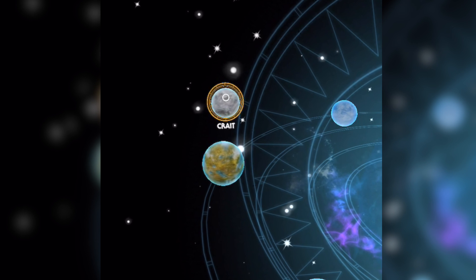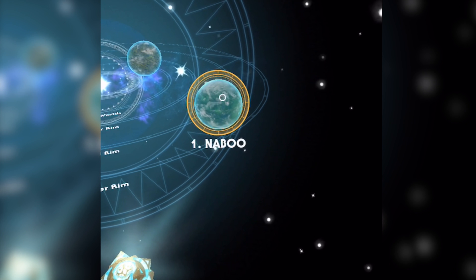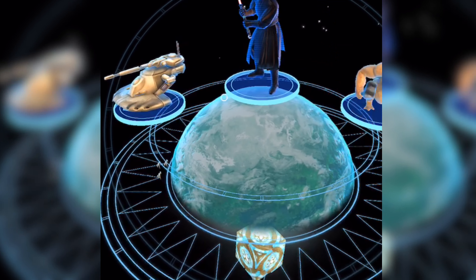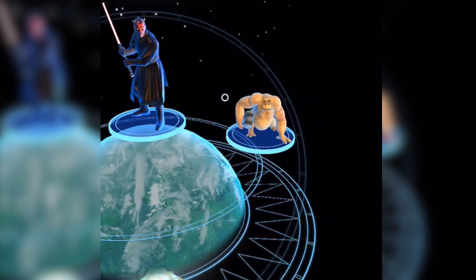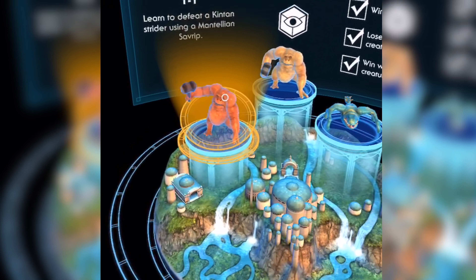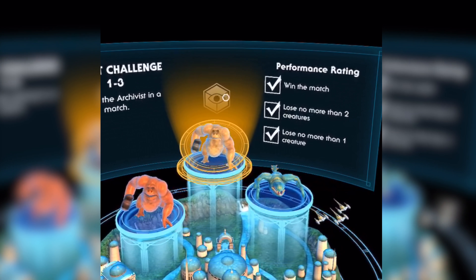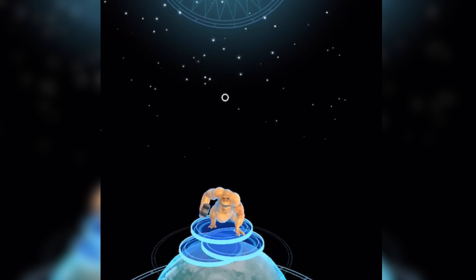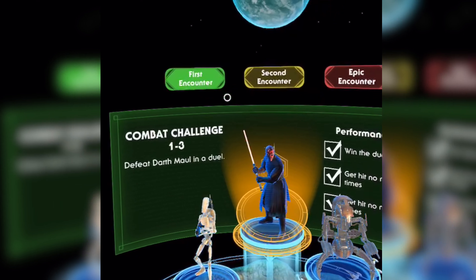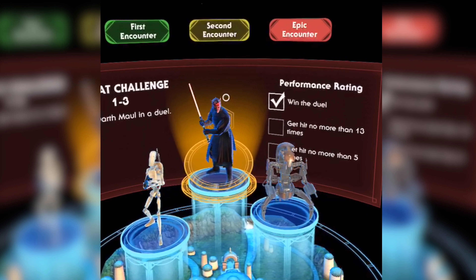Krait is a bonus stage that was added later to the game as part of the Last Jedi update. On each of those seven planets, you will find three game modes: Strategic Combat, Holochess, and Lightsaber Battles. Within each game mode, there are three levels, simply labeled level one, two, and three. There are also three difficulties: First Encounter, which is the easiest; Second Encounter; and lastly, the Epic Encounter, which is the hardest.